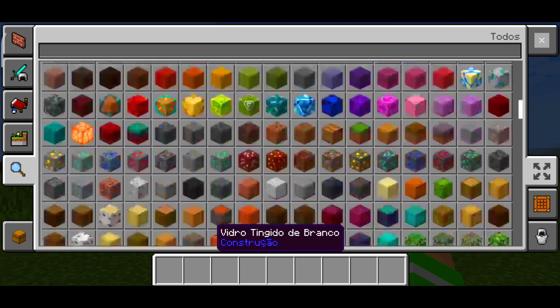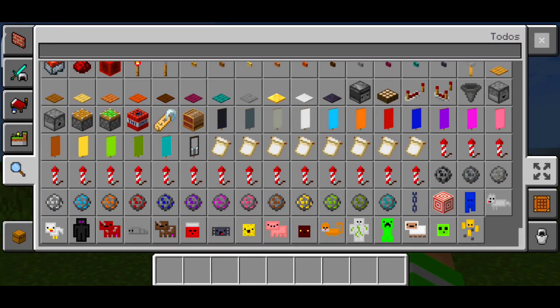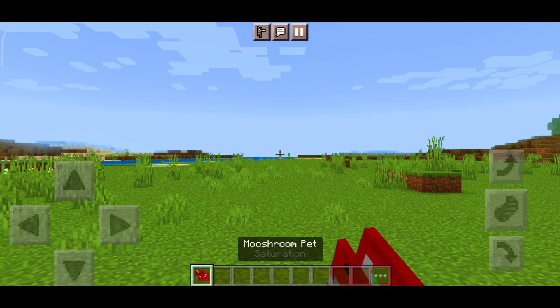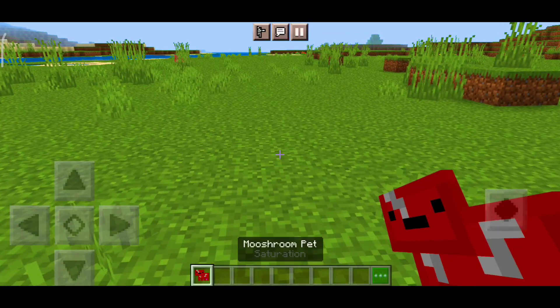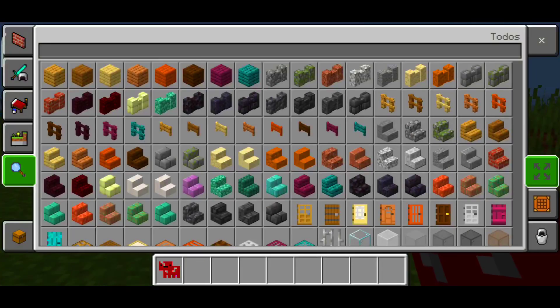Let's see another one. There's also the Vaca Cogumelo — the Mooshroom — and I don't know exactly what she does. It says saturation, so you can use it for that effect.